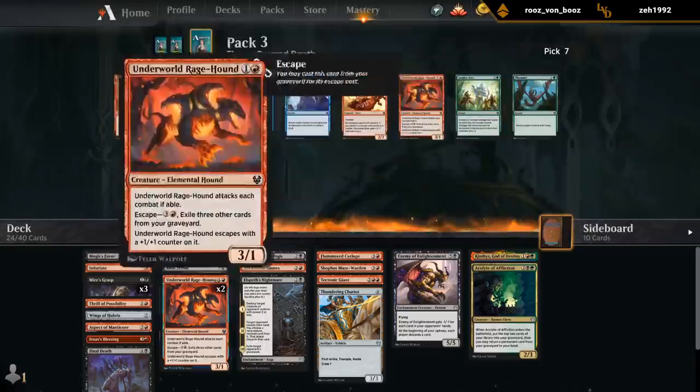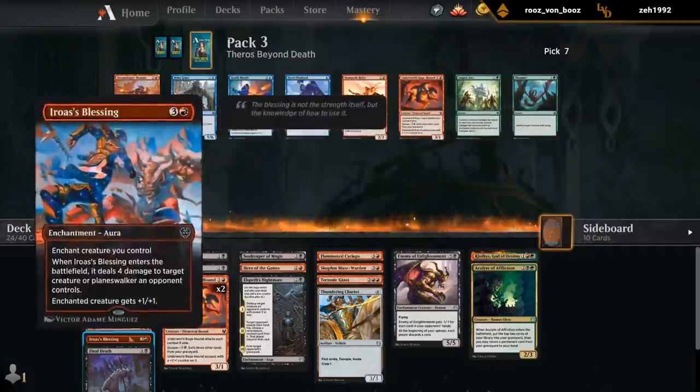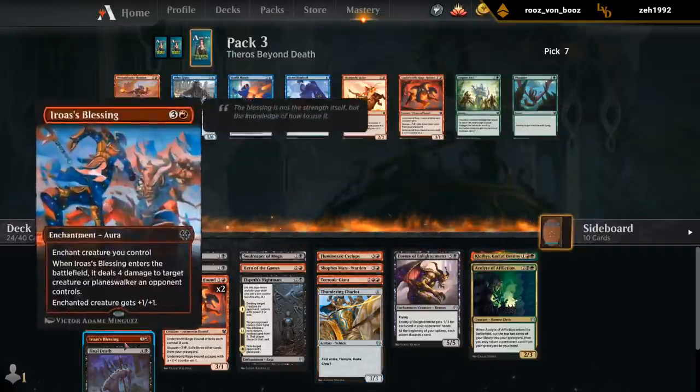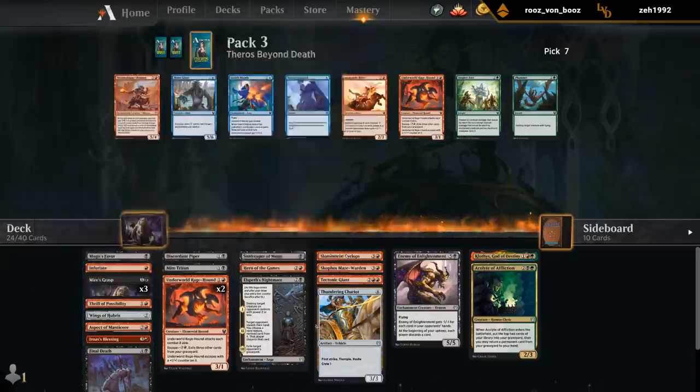Ryder could also be fine, but we seem to have a decent Rage Hound deck if we're going to play Aspect, Blessing, all this removal, Infuriates, Mogis' Favor, and Chariots.